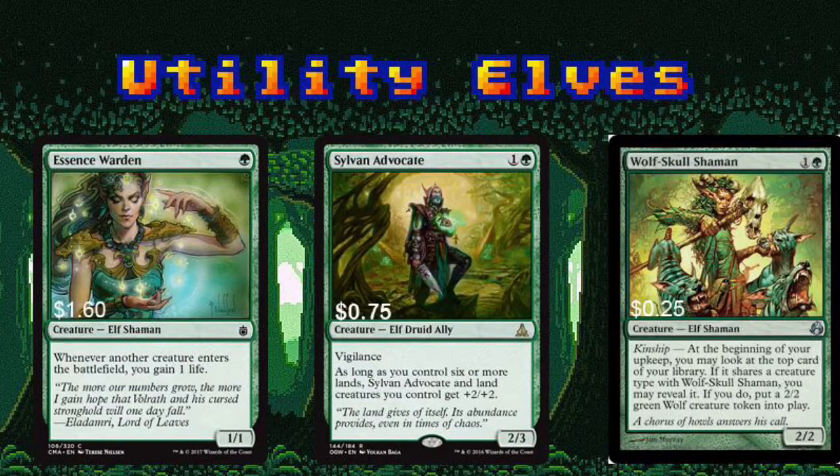The more our numbers grow, the more life we gain — that's Essence Warden in a nutshell. Sylvan Advocate bulks up once we reach six lands. We also have several methods for creating land creatures in this deck, and he makes that strategy even more viable. Wolf's Goal Shaman is a solid budget creature. Every creature in this deck is an elf, so odds are good that his ability triggers.